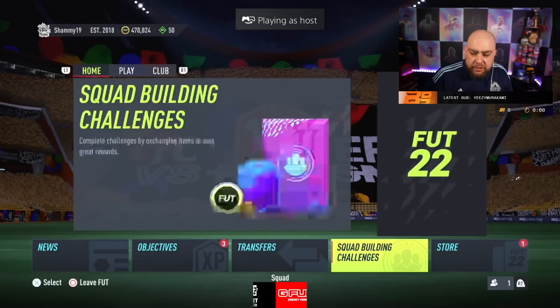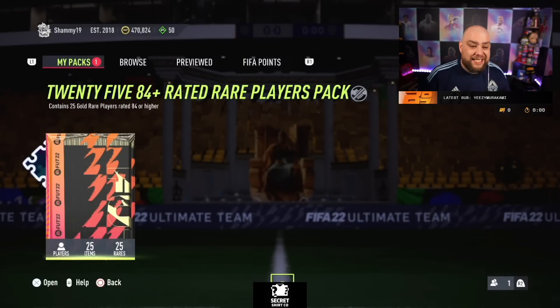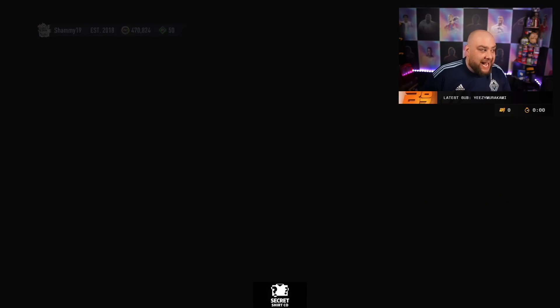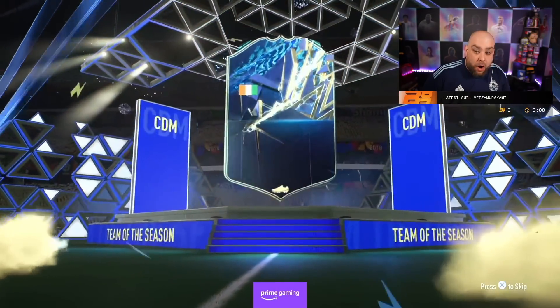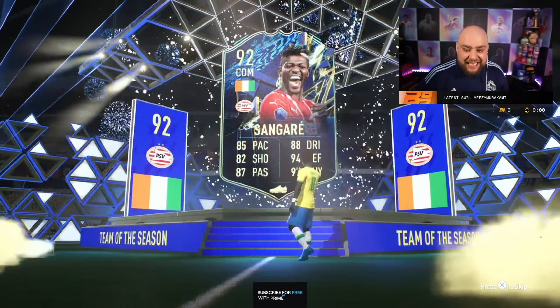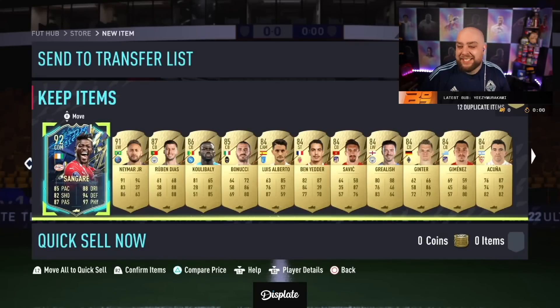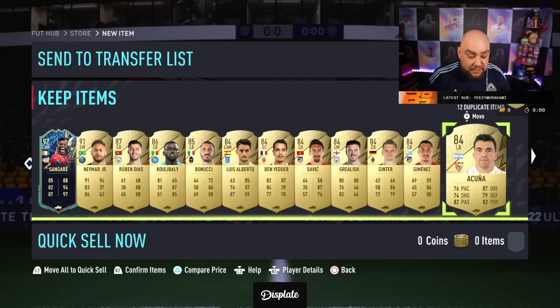We're on Shimmy's account again. This is going to be completely random — we've thrown in a 25x84-rated pack. My guess is this is going to be better. Oh yes! He's got Sanga 92 — this is better than Dan's. Sanga, Neymar — oh! Fodder to go in the pack as well. There's Shimmy's nice Sanga.